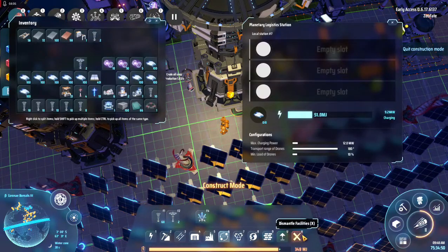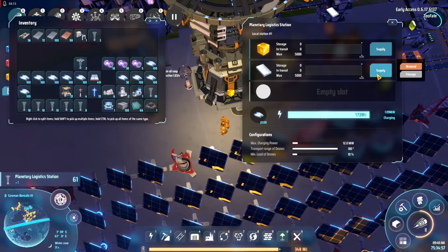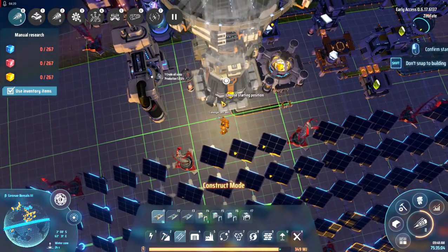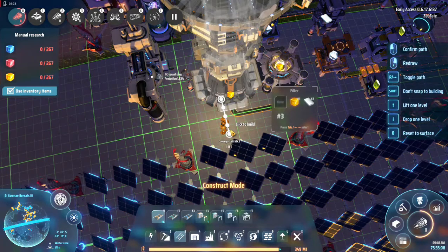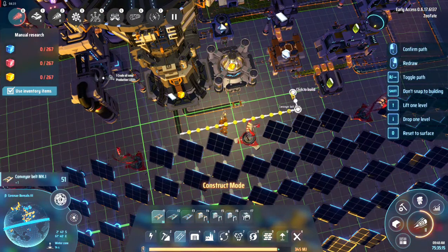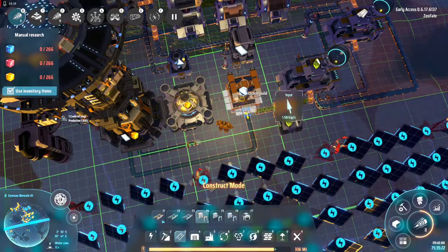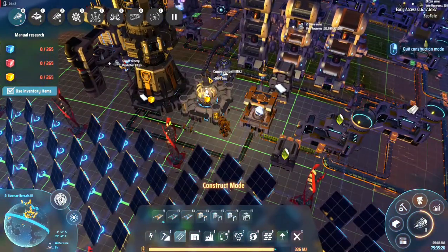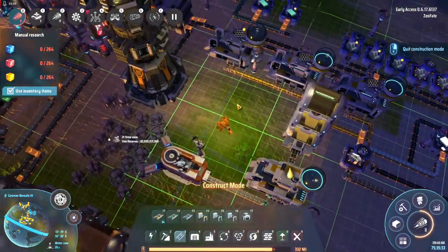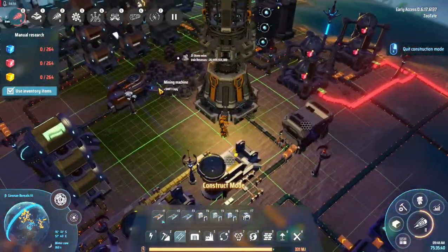Actually I don't even need to do that — dismantle that, because I can set you to demand titanium. We'll set you to titanium. That'll get you fully set up. So I've got the two items that need titanium theoretically set up.